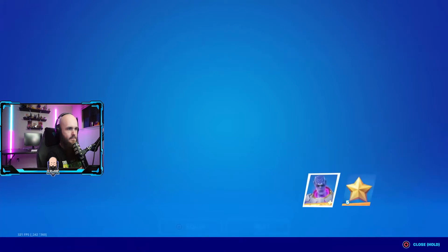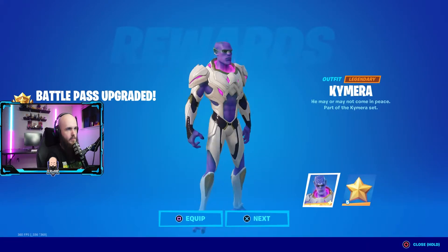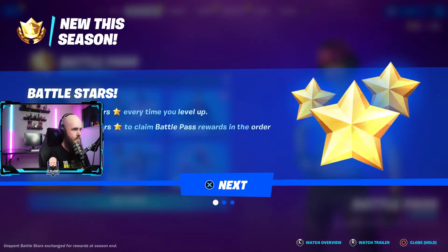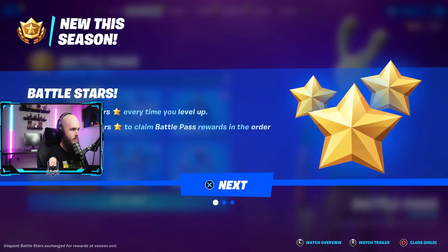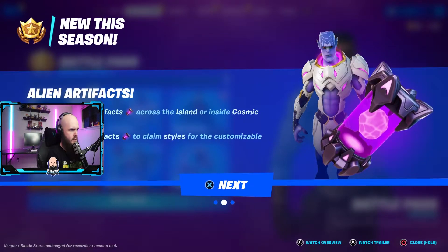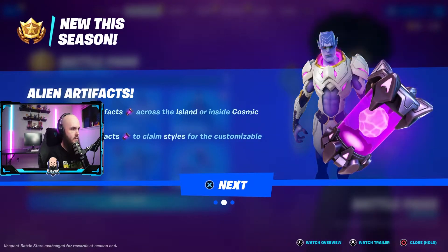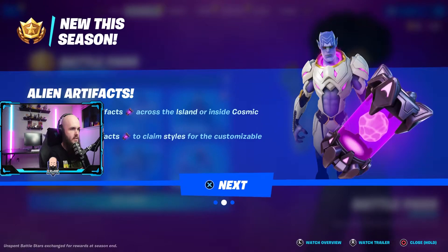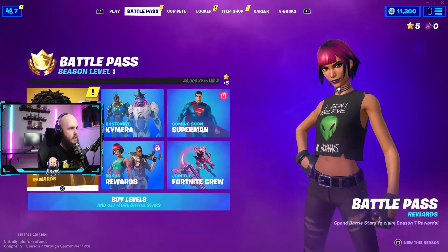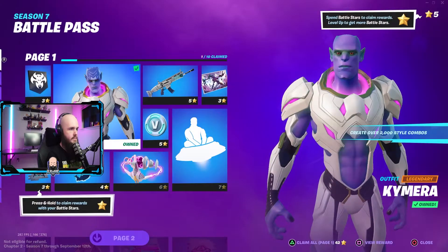Of course we have the battle pass. We start off with the modifiable alien character, which is pretty nice. Earn five battle stars every time you level up, spend the battle stars to claim the battle pass rewards in the order you want. Pick up alien artifacts across the island or inside cosmic chests. Spend the alien artifacts to claim your styles for the customizable outfit. We know about bars.